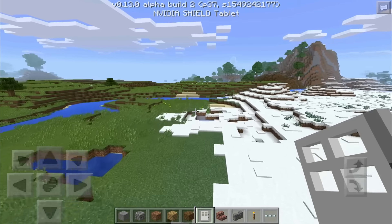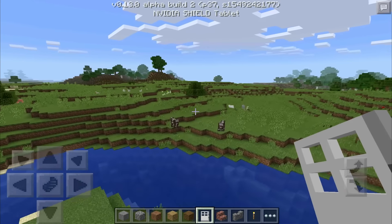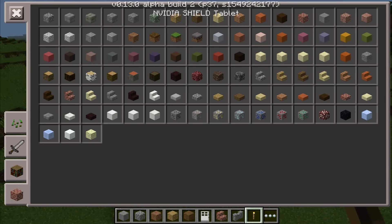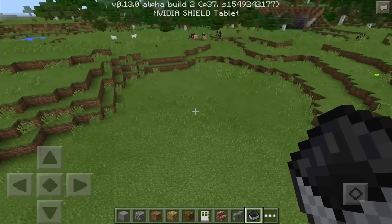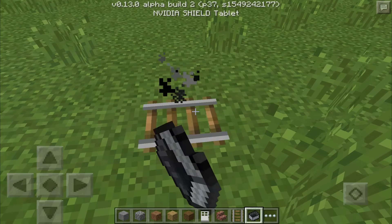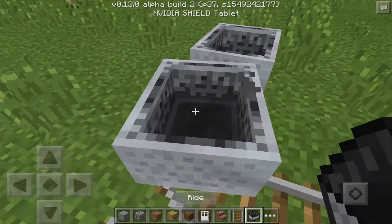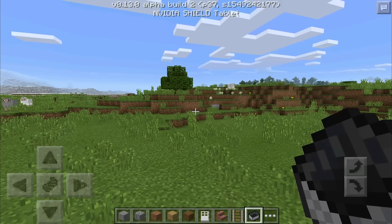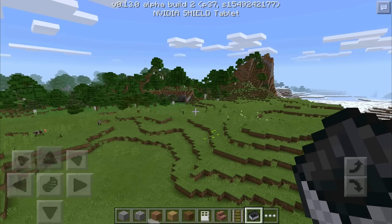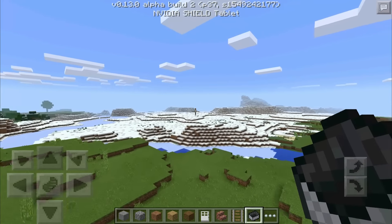Minecarts now stack on each other — that's the other tweak — as opposed to the jumbled mess they used to make. People actually figured out how to make a car out of that at one point by mass producing minecarts into one pile. You'd need rails of course, and you could drive on the ground — it was really funny. Anyway, thank you guys for watching. Be sure to subscribe to check in on all the upcoming updates for 0.13.0 — I'll be uploading updates to my channel the day they come out. I'll see you guys next time in more Minecraft Pocket Edition.